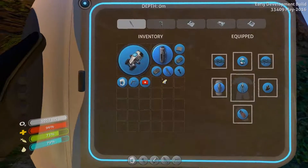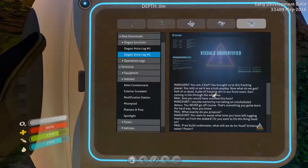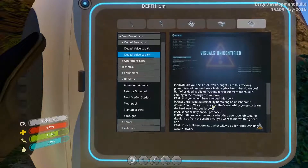A living wall - I think I can scan these. Living walls! So yeah, we can learn to make a bunch of stuff we couldn't make before. Equipment - propulsion cannon, habitats, exterior grow bed, moon pool, planters and pots, and the spotlight. Draws electricity from main power - that's something we want to be aware of. Picked up a battery, yes!